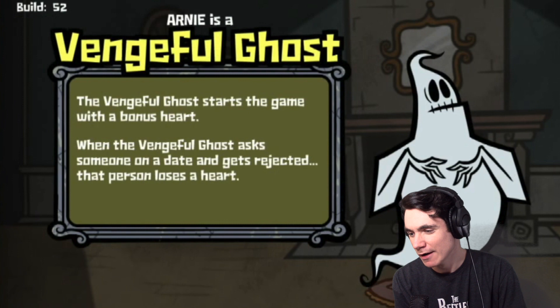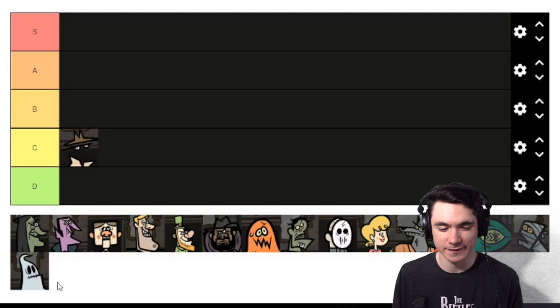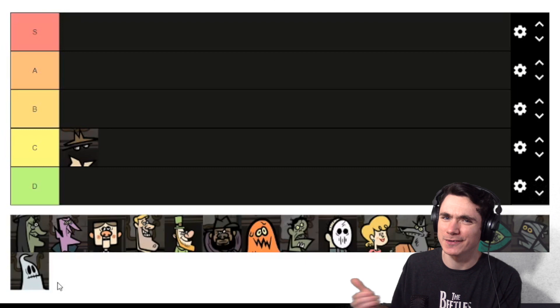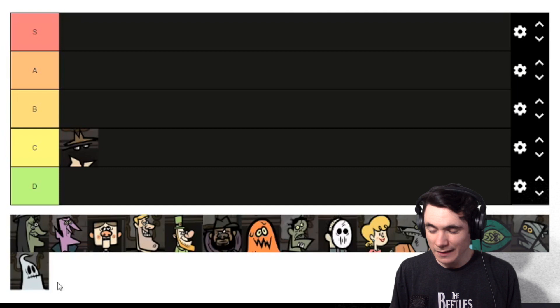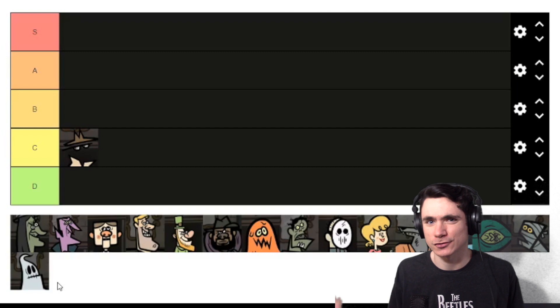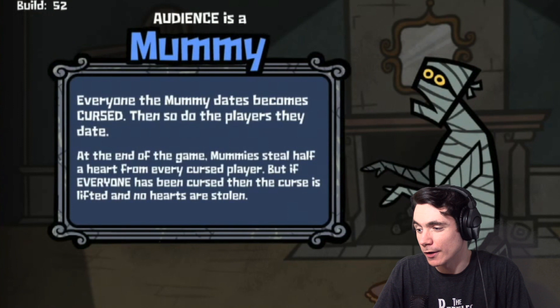Next we got the Vengeful Ghost. Vengeful Ghost starts the game with a bonus heart. If the Vengeful Ghost asks someone out and gets rejected, that player loses a heart. Vengeful Ghost is interesting because it's the only character that actually kind of benefits from being revealed early — you suddenly have a lot of weight to throw around, you can bully people into dating you, and even if they don't, they lose a heart. I'd put Vengeful Ghost in A tier. It's a pretty solid character that could definitely win you the game.